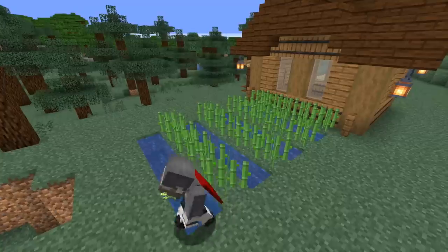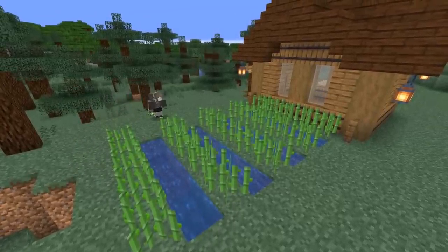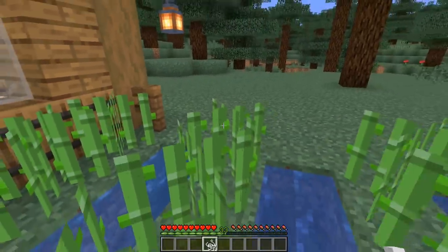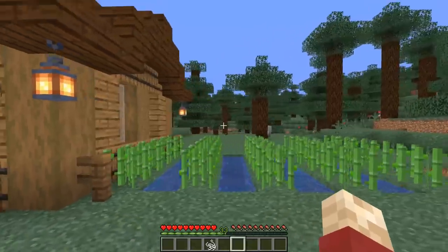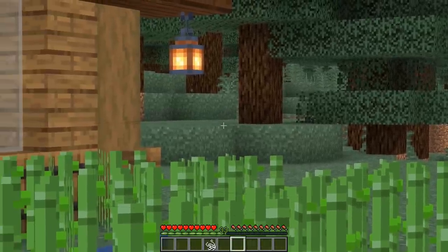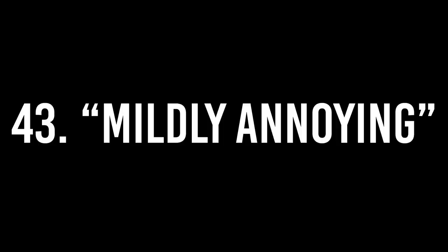Number forty-two: staying grounded. Your friend has just planted a fresh batch of sugar cane hoping to make some books. You come along and place string over every single one of them — the sugar cane will now no longer grow at all. And because string is very difficult to see, it may be a very long time before they notice. See how long you can keep it going.